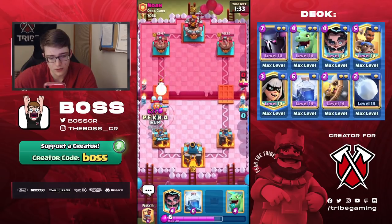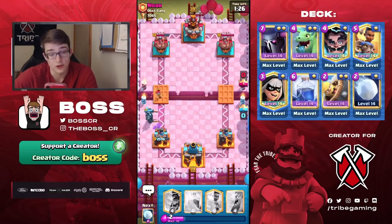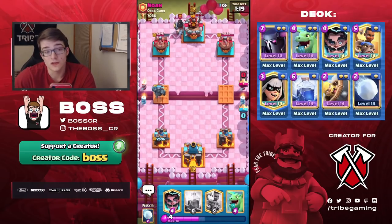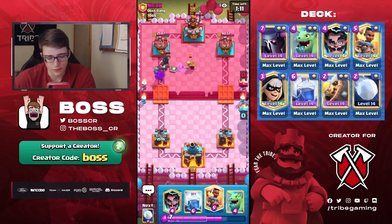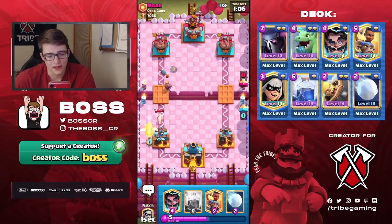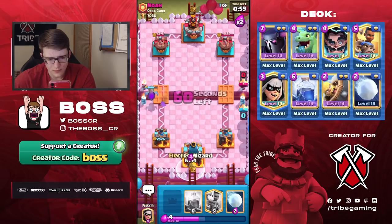This E-Giant is gonna get some damage though, because sadly I didn't have my Pekka in rotation. But we're still going to maintain a very small lead. Now that we know what he's using, we can just play patient — not play the Pekka until he uses that Electro Giant, so we always save it for it. I don't know if he needed to go for that Mother Witch, that felt like a little bit of an overcommitment, kind of like that Lightning was.